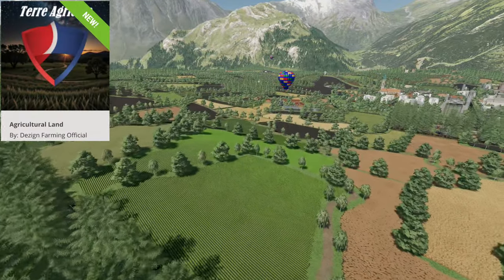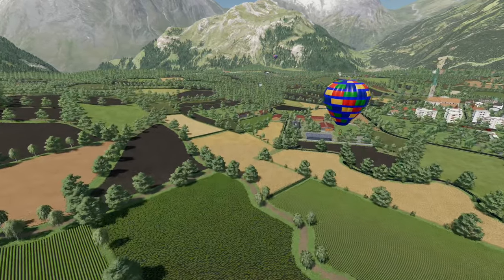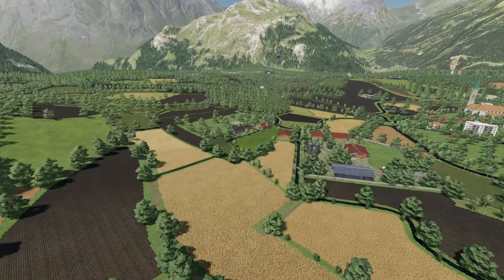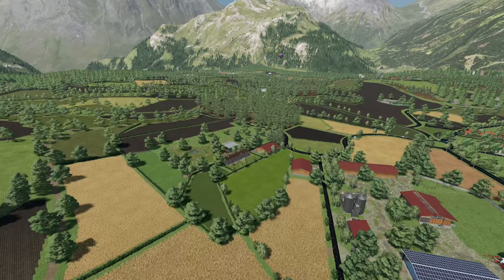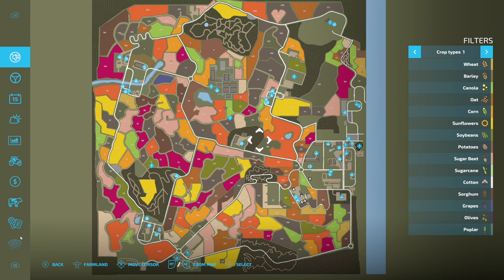Starting off with a new map for all platforms with some really interesting stuff on it - this is Agricultural Land, also known as Terra Agricole. When you're selecting your map, this is actually going to be found at the end of the map list, not the beginning. Look for it in the T's, not the A's.